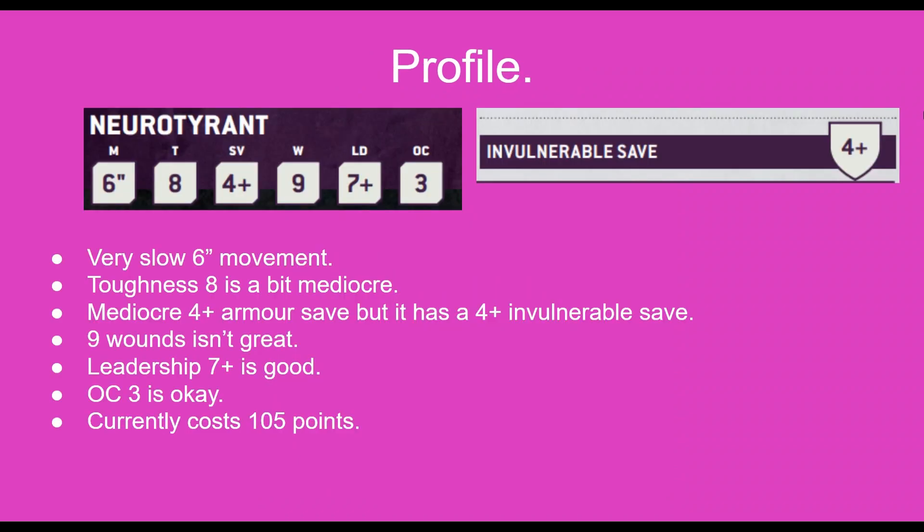Starting with the Neuro Tyrant's profile, it's very slow at only a 6 inch movement and it's at toughness 8, which is a bit mediocre. It also has a very bad armor save at a 4+, but it's pretty much null and void as it already has an invulnerable save of 4+, and 9 wounds as well isn't that great. It's got a leadership of 7, which is okay for Tyranids, and an OC of 3, which again is okay, and currently costs 105 points.